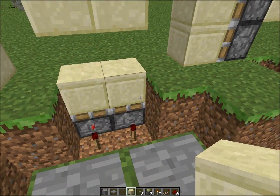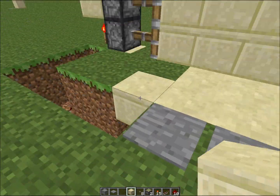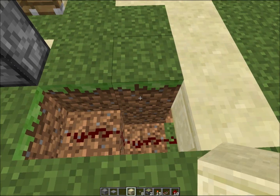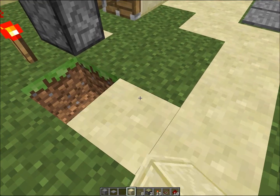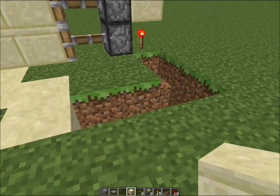Obviously that doesn't work because that's the top half — it's not done yet. So you're going to want to fill all these in, and you can either just leave this open, which I'm going to do, or put glowstone, because glowstone will not cut off the current. Just take my word for it.